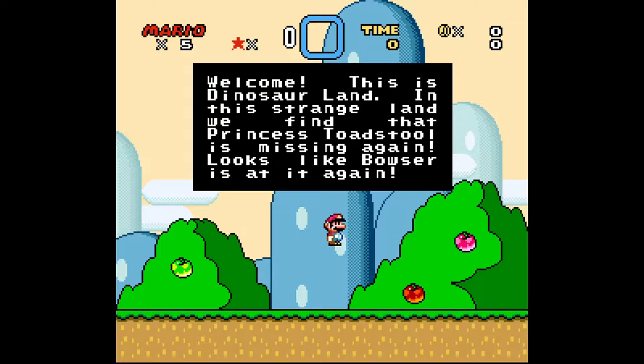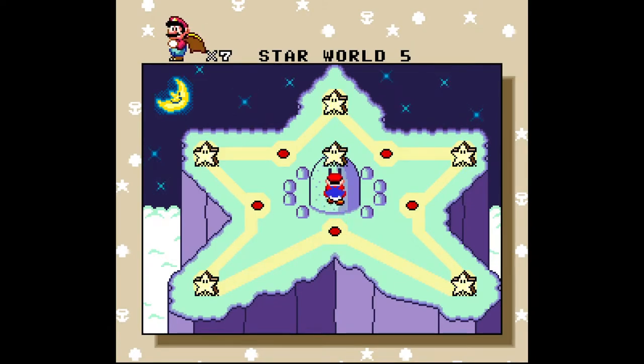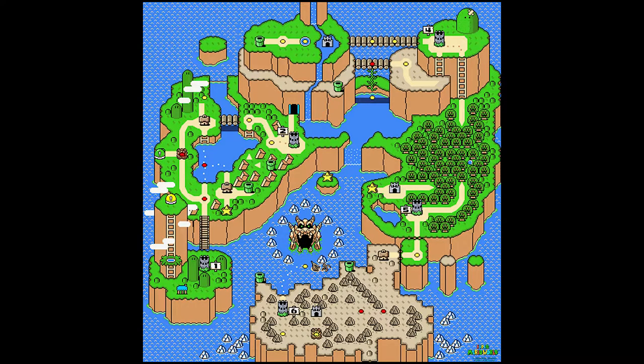First off, how do I even get into the Star World? There are five access points located on the map that you can use to gain entry. This video will show you the quickest route through the first access point, but here they are on the map just in case you need them. As you can see, there are three on the main overworld, and two others are in the Vanilla Dome and the Valley of Bowser.